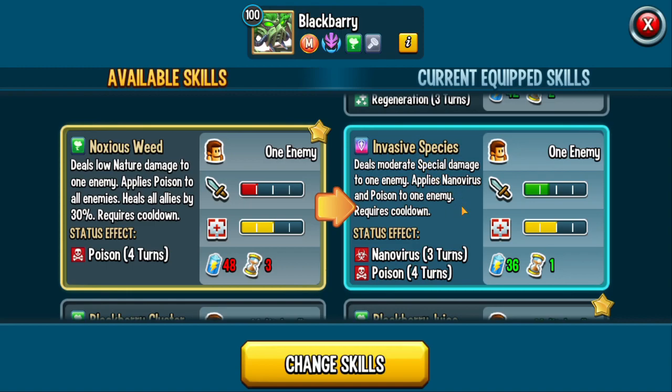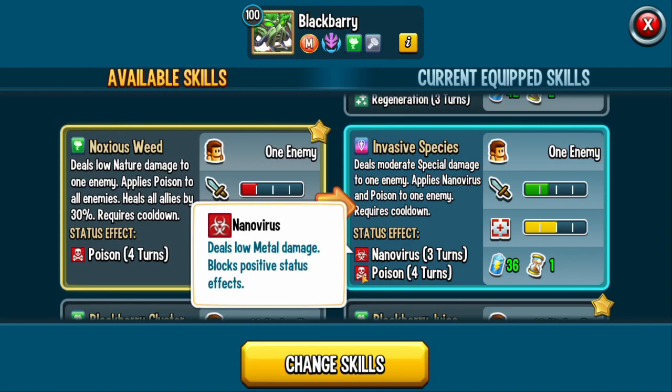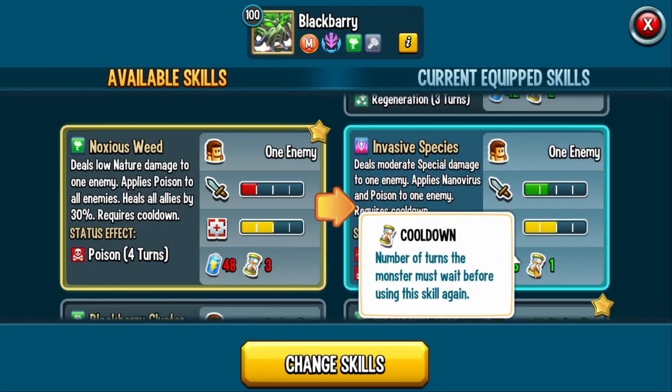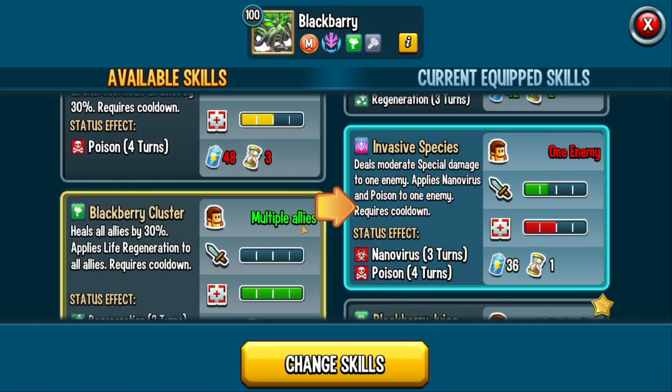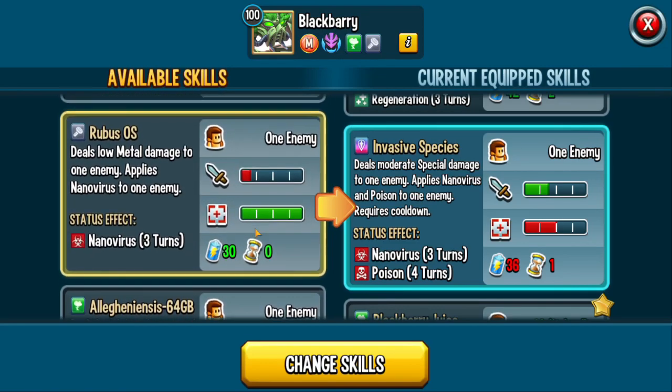It also removes negative effects, though it's not the best damage buffer. Invasive Species deals moderate special damage — basically it's a tank-hitting move. It also gives Nanovirus for three turns and Poison, which is really good because with Nanovirus you also get poison for more damage, and the target's power and strength are reduced. It only has a minimal cooldown, which is much better.